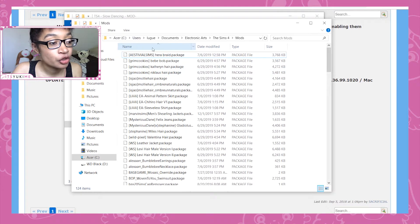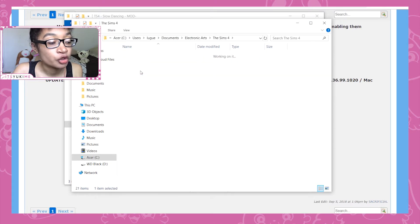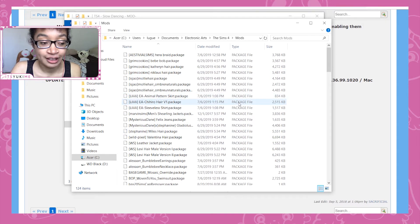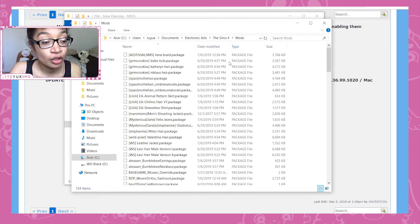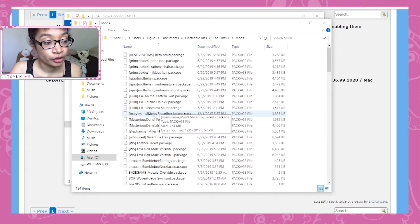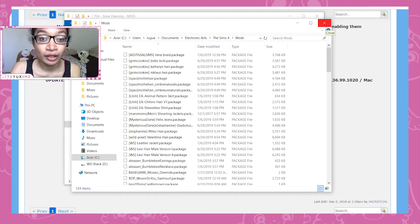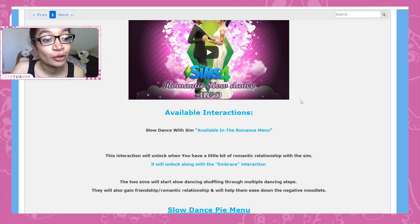Your mods folder is located at Users, then your name, then Documents, then Electronic Arts, then The Sims 4, then Mods. Highlight all the files inside the extracted ts4 slow dancing mod folder, right-click and copy, then navigate to your Mods folder and paste them. Important: do not paste the folder itself — paste the individual files directly into the Mods folder, otherwise the mod won't work. Once they're in place, make sure Script Mods are enabled in your Sims 4 game options and it should work.